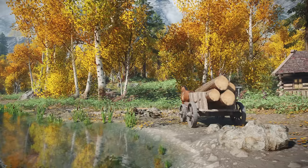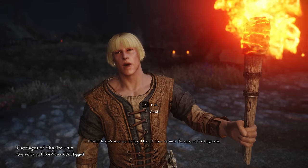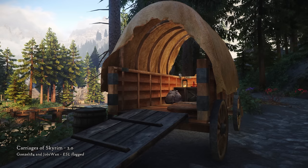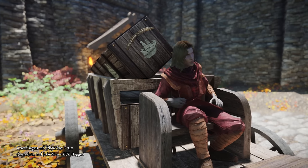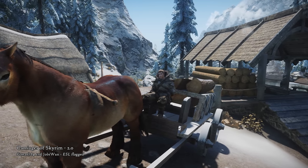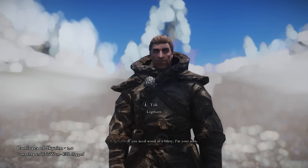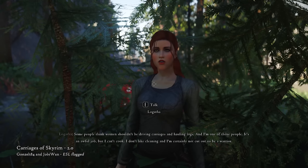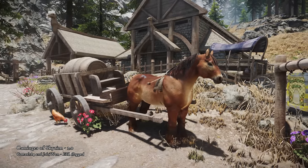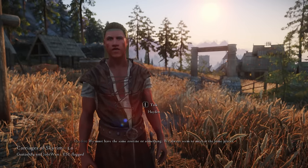Remember when I showcased Carriages of Skyrim in an earlier video? Well, now there is Carriages of Skyrim 2.0, a reimagined, polished version of the original mod. Just as before, this adds immersion by adding non-taxi carriages to the game, such as mead, log, and hay carriages. These accompanying NPCs have new looks, voices, and their own routines. There is now a good variety between the carriages and the NPCs, and while I liked the mod before, now I absolutely love it.